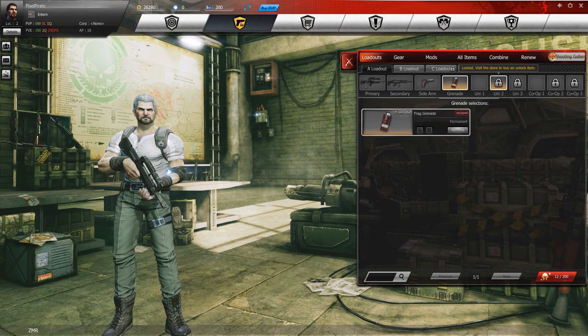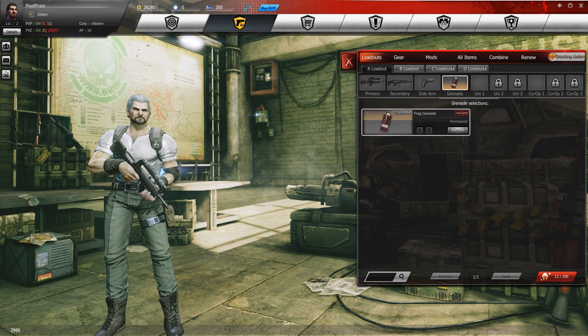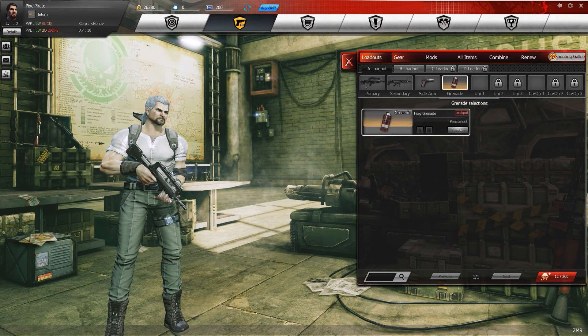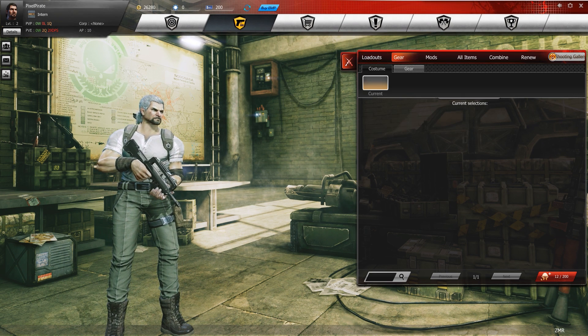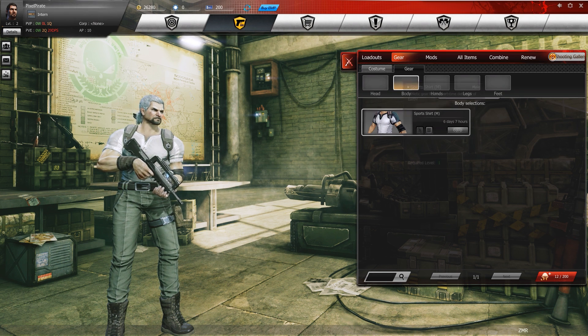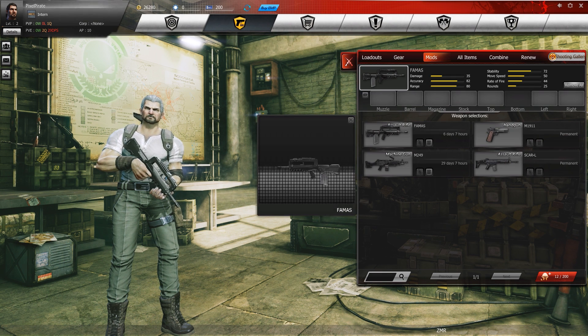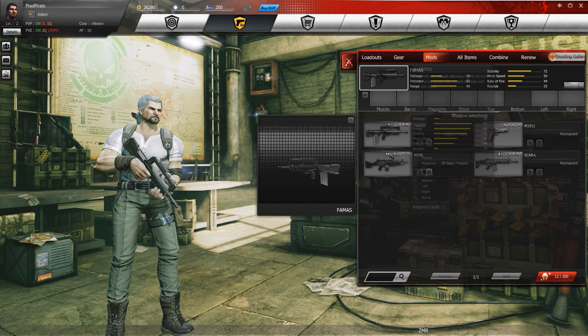You've got grenades and items as well — they all unlock as you need them, and you need to visit the stores for some of them, but a lot unlock through gameplay. Then you've got gear, so for example my head and body — I've got a sports shirt here — and you can buy more clothes to further customize your character.